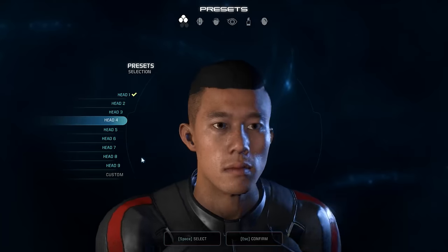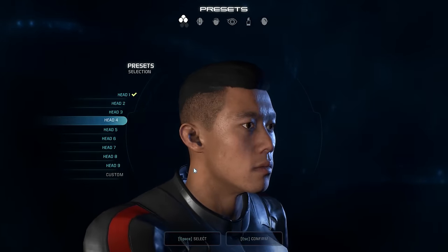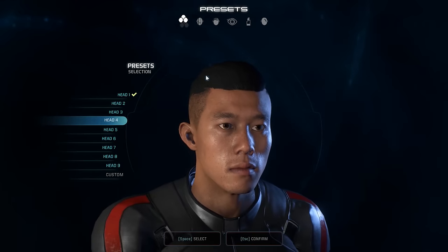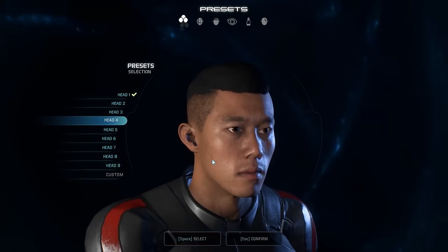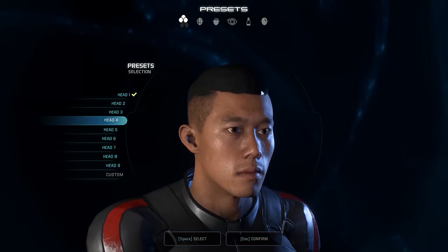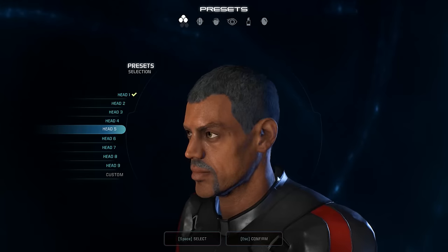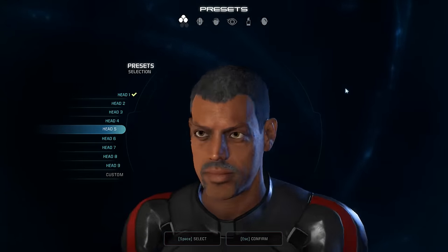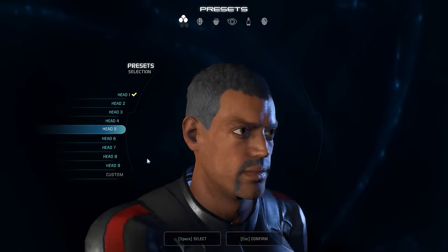One of the things I do every time in Mass Effect is my characters always have functional hairstyles as much as possible. This one looks like someone who wanted a functional hairstyle that wouldn't get in the way doing military-ish things, but wants just a little style. We'll talk about hair a lot when we work on the female Ryder. Is this salt and pepper or slate gray hair? Kind of like that — it's got a lot of personality. This guy's been around for a while.